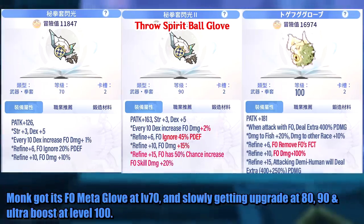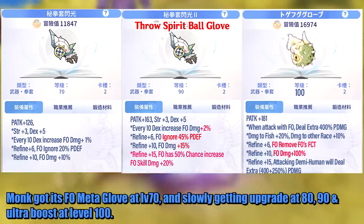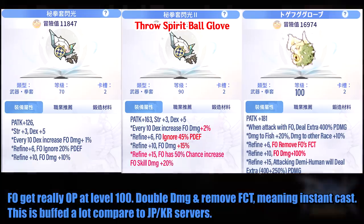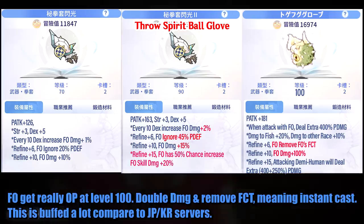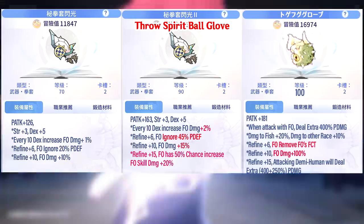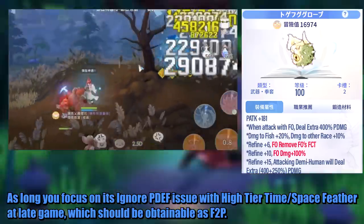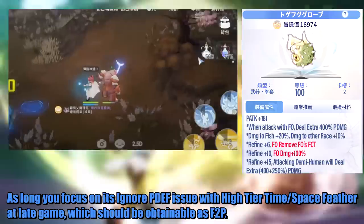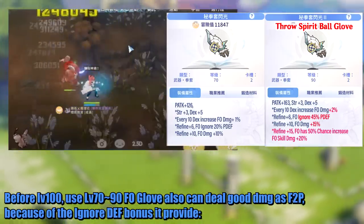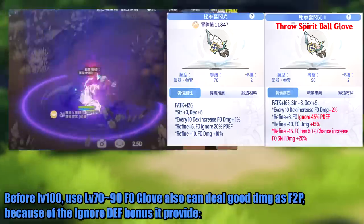Monk gets its throw spirit ball meta glove at level 70, and it slowly gets upgraded at 80, 90, and an ultra boost at level 100 — 100% damage boost and removes fixed cast time. This is buffed a lot compared to JP and Korea servers. As long as you focus on its ignore defense issue with high tier time and space feather at late game, which should be obtainable as free to play. Before level 100, use the LP's 70 to 90 throw spear glove, which can also yield good damage as free to play because of the ignore defense bonus it provides.